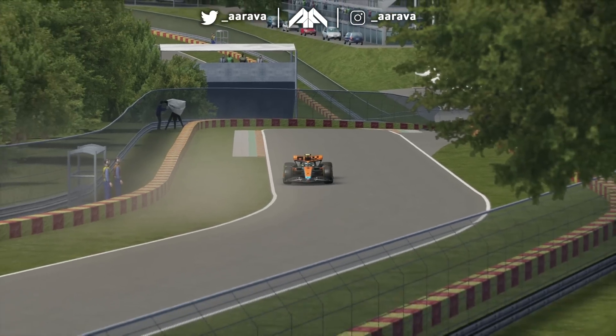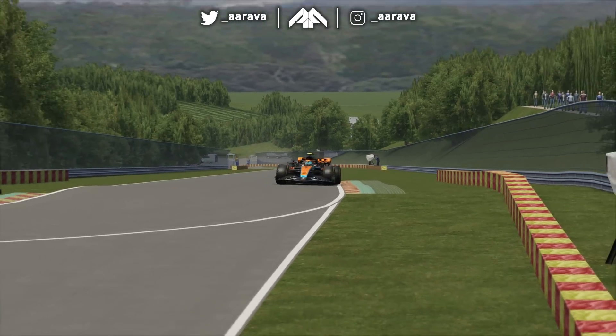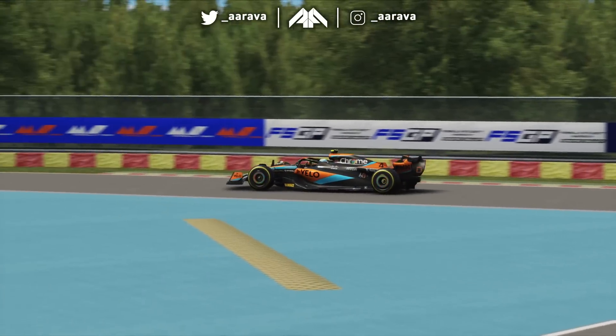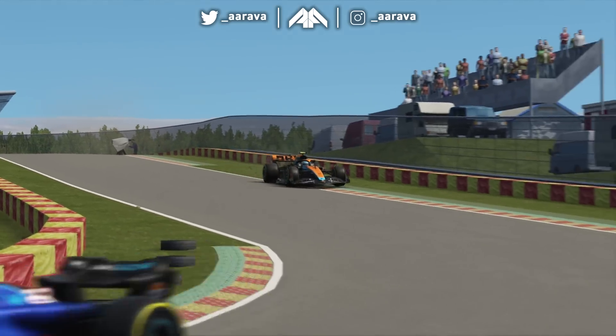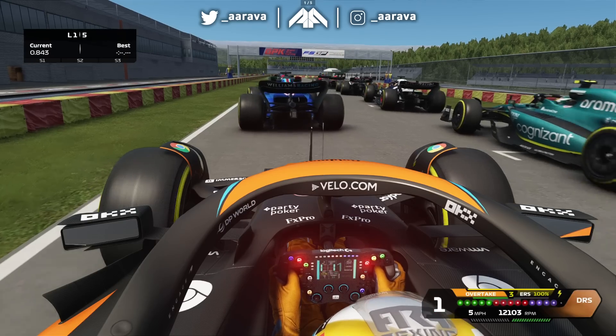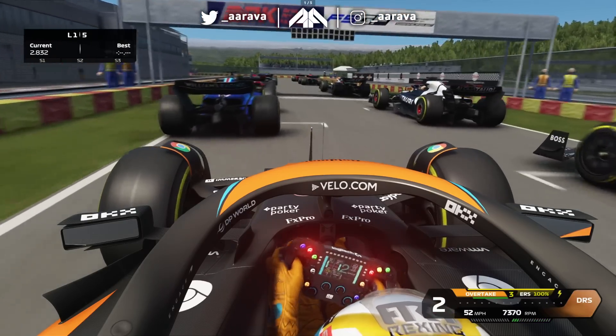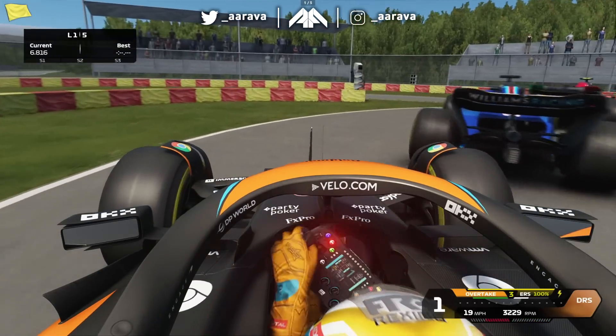But today, at least first of all, we're going to be taking a bunch of F1 23 cars around the karting version of Spa to see if this epic circuit still holds up in miniature form. This is going to go just about as well as you think it is. I mean, look how tiny this is — this legit is miniature.